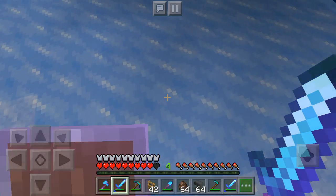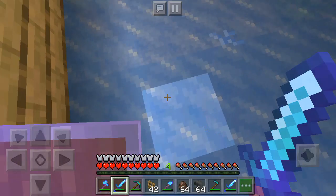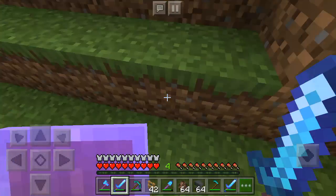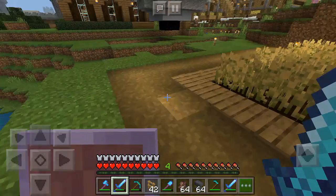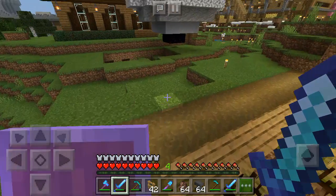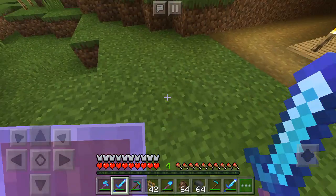Look at this Frost Walker — you can walk on ice right now. You can literally walk on water right now because of this Frost Walker. This is the coolest thing in Minecraft. I've never seen this in Minecraft before. This is so cool.